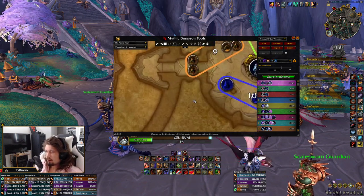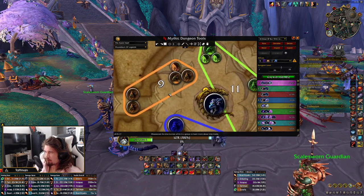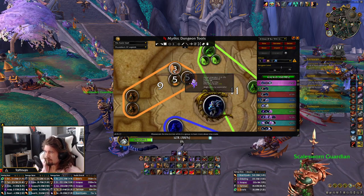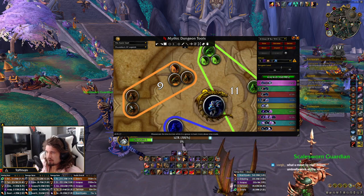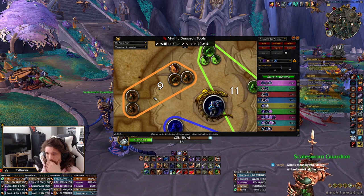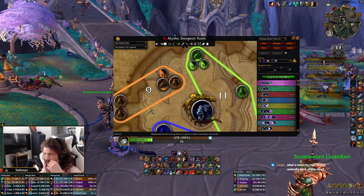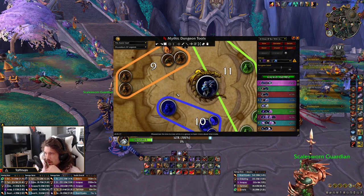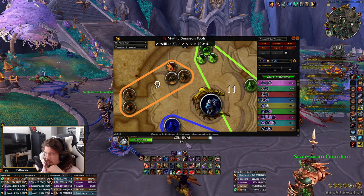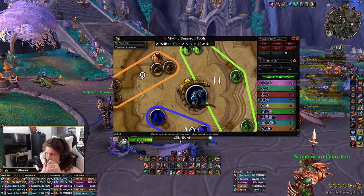Chaining the Vault Guards — the priority targets are going to be the low-health targets such as Rune Seal Keeper and the Astral Attendant, because the Vault Guards can be kited — they're slow, you can stun them, and they don't really matter. Kill the Rune Seal Keeper and Astral Attendant and then move on to the next.